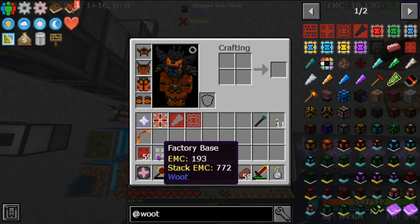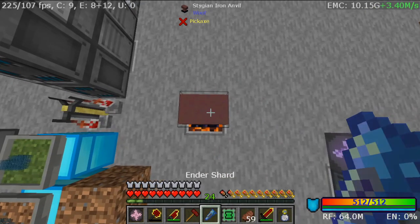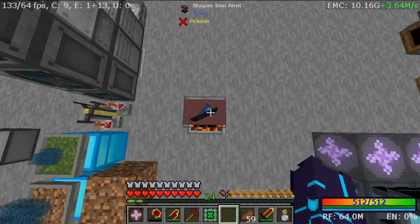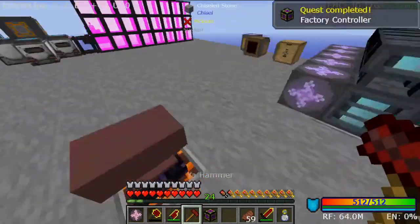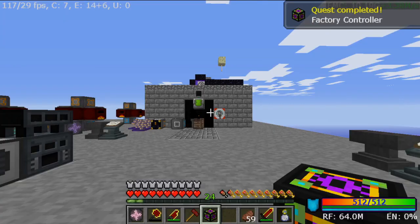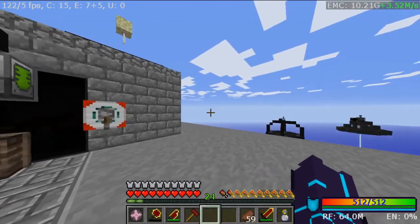Give that a smack — boop boop boop. There you go. We now have a beautiful, beautiful tier four wither factory controller.